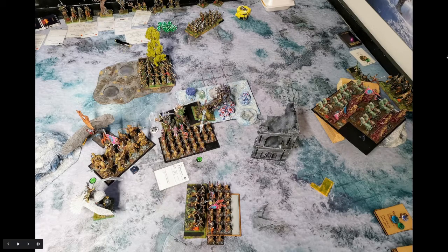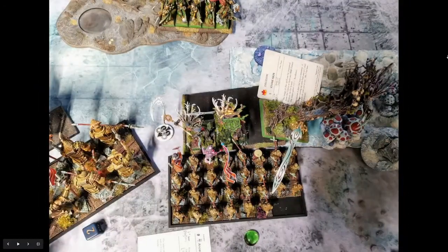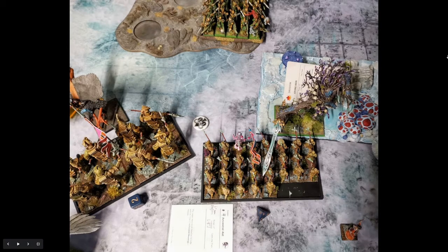In his turn he charged the avatar of nature into the unit and kept the eagle to redirect my chaptis. He got Stoneskin on the avatar of nature — he was worried I'd challenge him with the pharaoh since I had Ancestral Aid, which gave a chance of one-shotting him. But with Stoneskin, the avatar was pretty safe. In the combat I managed to kill the last two thicket beasts. My pharaoh did well — he did four wounds to the thicket shepherd.